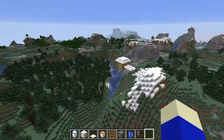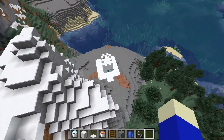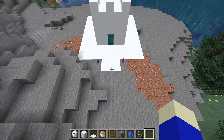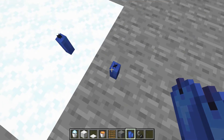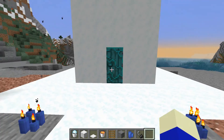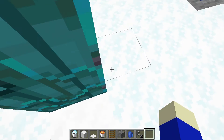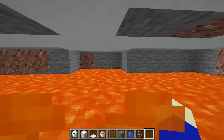Something different you can do: you can build stuff like this. You can put candles on powdered snow — that's a 1.17 snapshot feature we'll look at later. You can also make this kind of setup under your house.